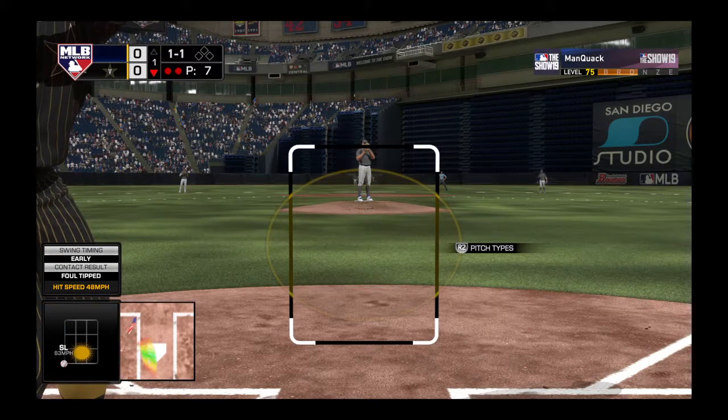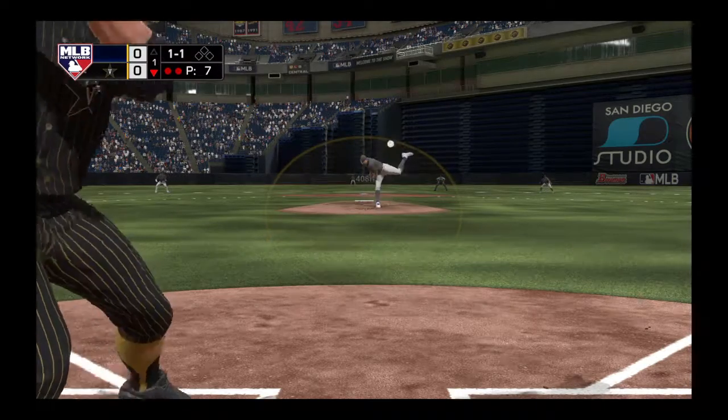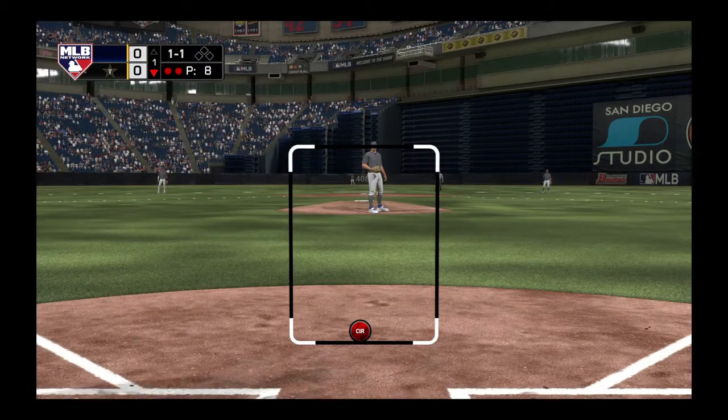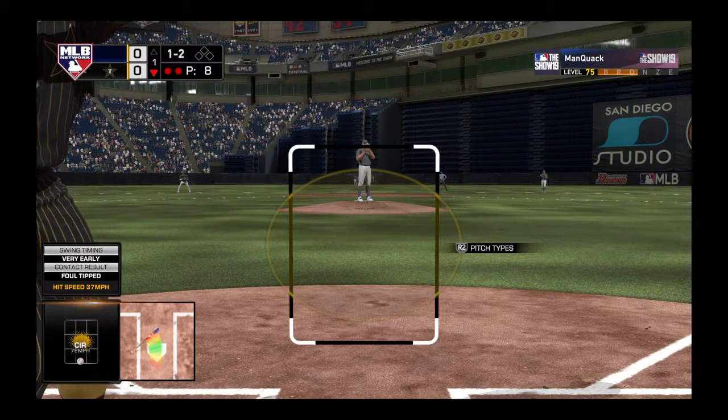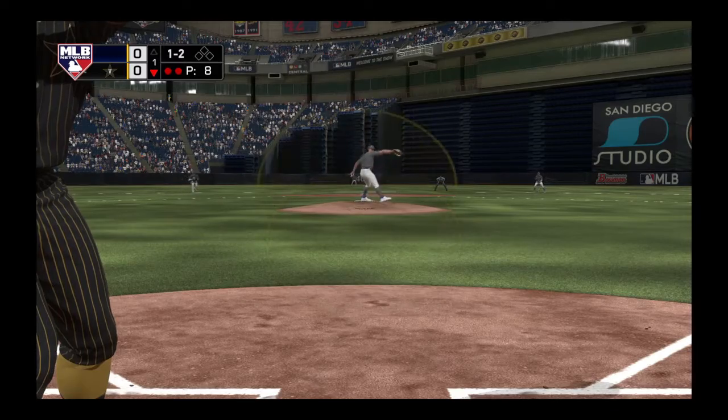He looked like he was a little bit out in front on that breaking ball right there. The body can go a little bit. If he was able to keep his hands back, he might have been able to do some damage with that pitch. Here he comes on a ball and two strikes — swing and a miss, and that ends the inning.